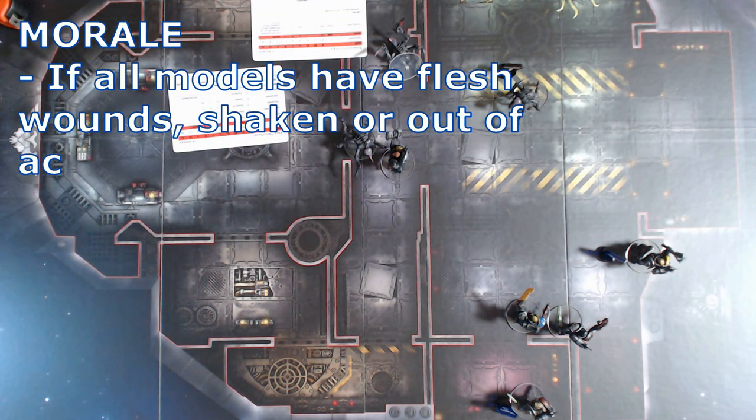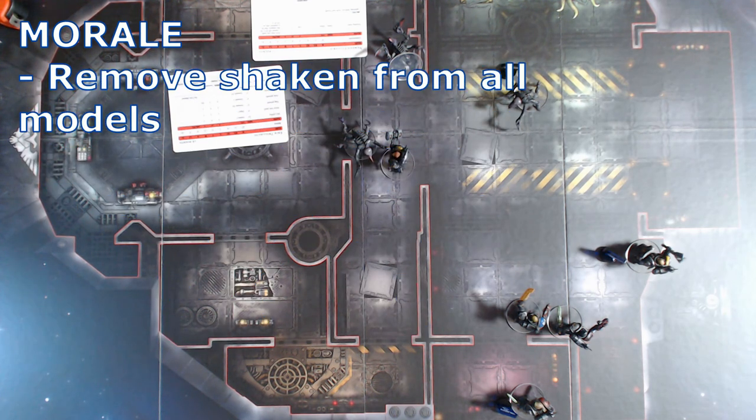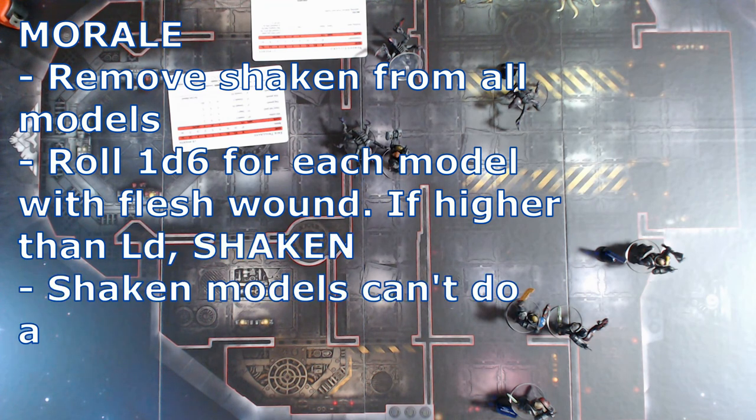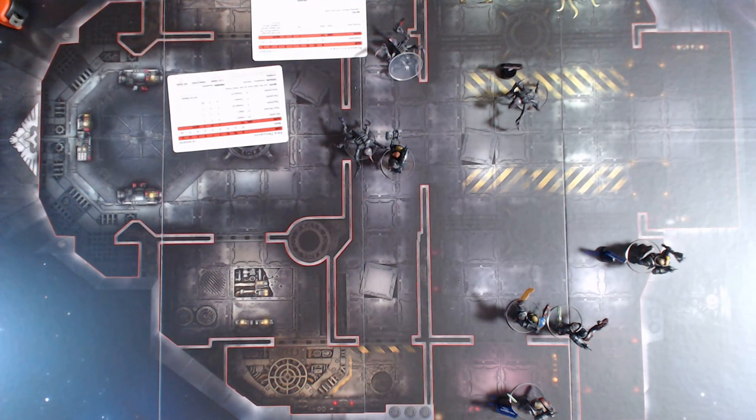Next is the morale phase. Break check: if all models in your kill team have flesh wounds, are shaken, or are out of action, the team is broken. If more than half your kill team have flesh wounds, are shaken, or are out of action, roll 2d6 — if your roll is greater than the highest leadership value in your team, it becomes broken. Nerve check: remove shaken from all models, then roll 1d6 for each model with a flesh wound — if your roll is greater than the leadership of that model, it becomes shaken. Shaken models cannot do anything until the beginning of the next morale phase — they basically miss a round. But we don't have any of that today.